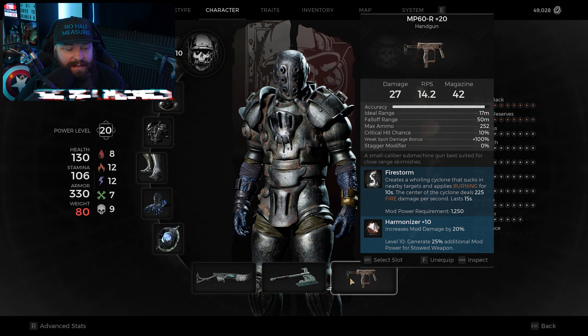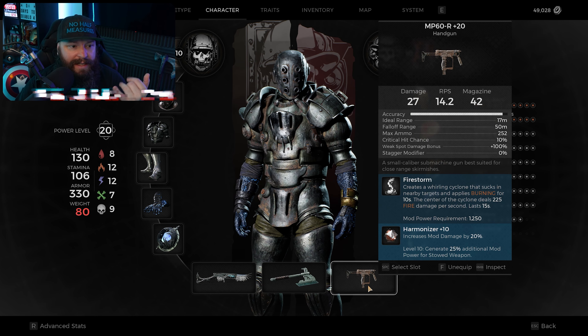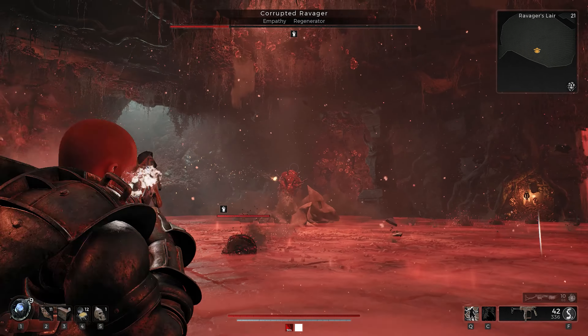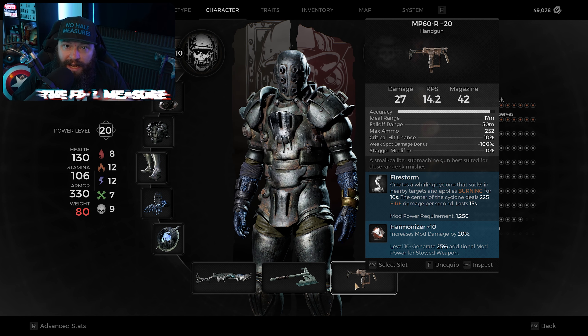For the secondary I'm using the MP60-R — the submachine gun, the Uzi, whatever you want to call it. This is entirely your choice. The majority of your damage is coming from your primary, but sometimes you need something to deal with an AoE situation or a bunch of smaller enemies charging you down. I personally like Firestorm a lot — it sets enemies on fire, and it also has this suck zone where shooting it at an enemy affects their ability to close distance to you, locking big bruiser-type enemies in place.